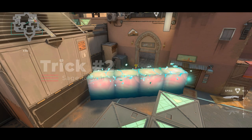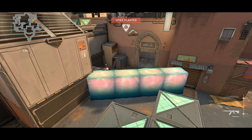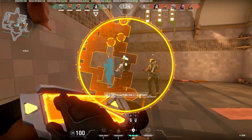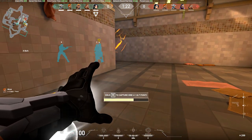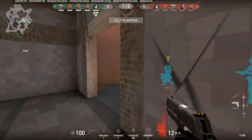Moving on, the next strategy is the sage wall on Bind. This is a strat me and my teammates run every single time if our opponents do not have a Raze player. What you'll want to do is smoke off three choke points — the left and right side of bathrooms and then heaven. You'll then have two players go out with Sage and another player holding angles as your Sage places an ice wall across the site.